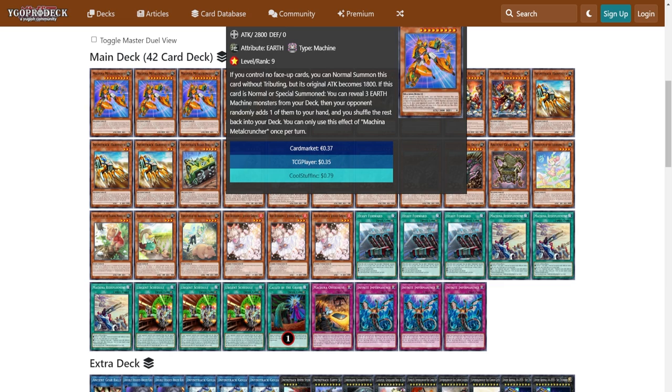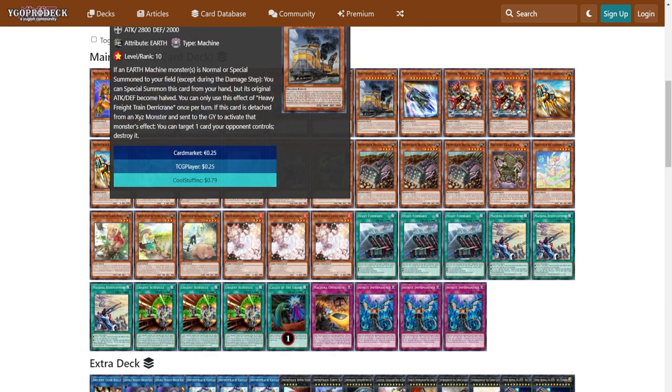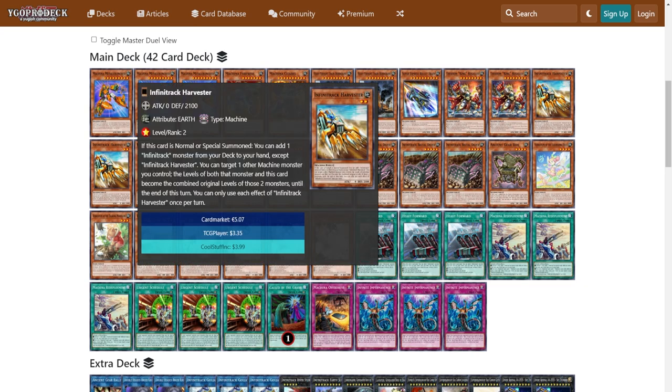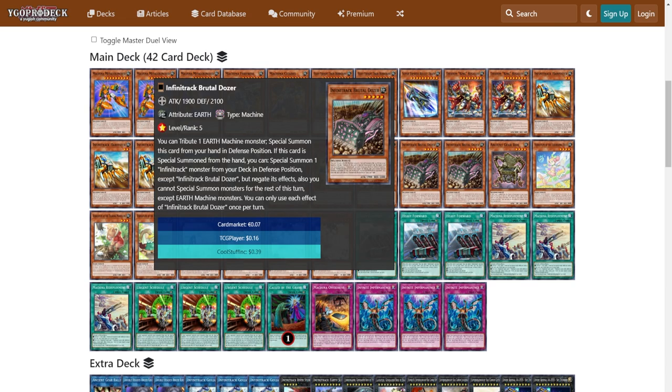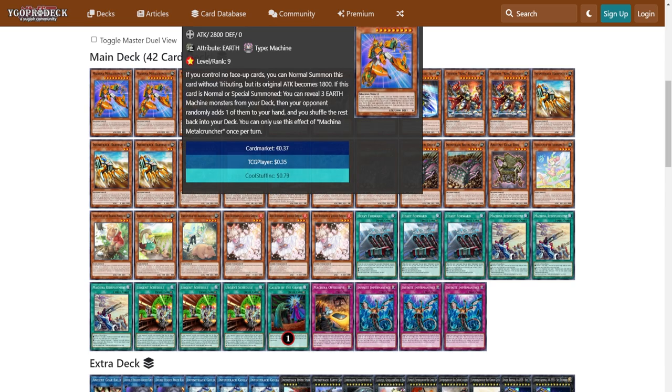Metal Cruncher forces you to max out your most important Earth Machine monsters. If you need access to a level 10, you reveal three different Earth Machines — you have two Derokrine and one Bullet Train, so you reveal one and get at least one to hand. Then Riverstormer can search you the second one. You play three Harvester because it's your best normal summon, and you max out Brutal Dozer because with Metal Cruncher it's basically guaranteed you add one to hand. Metal Cruncher also works well with Burner Sylphs — they can summon it back from the Graveyard and it can activate on special summon, making it a 2800 body that searches more Earth Machines.